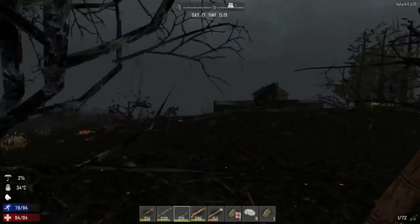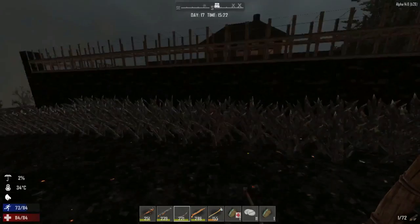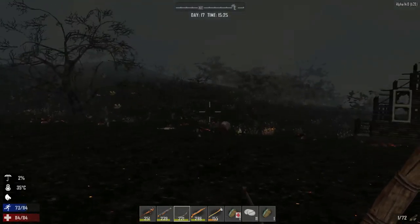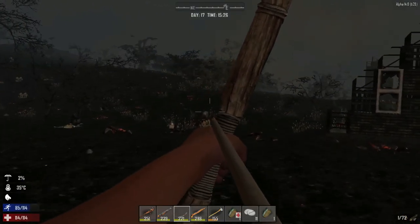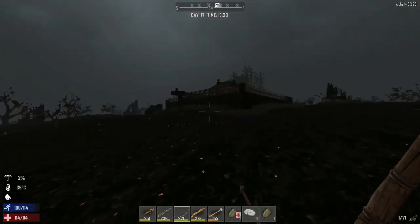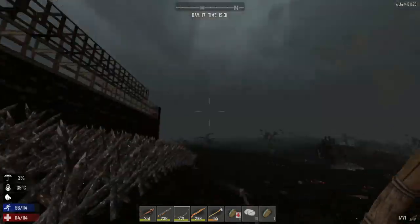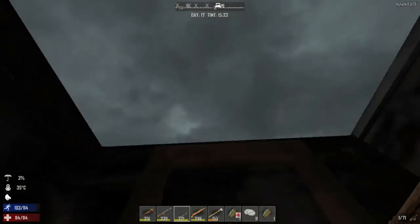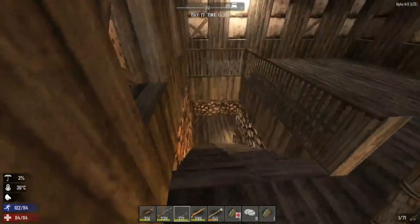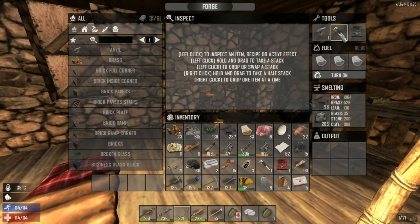Here we are folks - home sweet home. As soon as you see those trees you know you're home. We need to remove this structure at some point, it's in the way. We need to put wood frames up - so much work for day 18 when the dog horde hits, so we can hang around the base. I'm going to drop off everything. I need to fix that hole there too - that's a little design flaw but right now it tricks the AI.